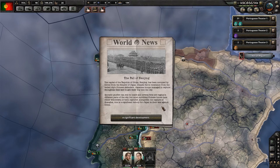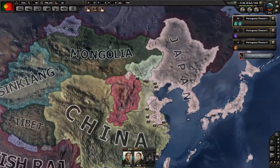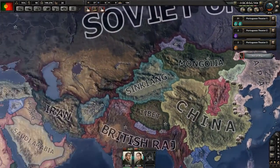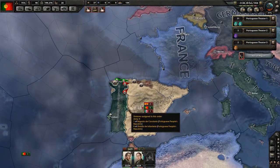The fall of Nanjing: the capital of the Republic of China has been occupied by the forces of the Empire of Japan. Despite fierce resistance from the walled city's Chinese defenders, Japanese troops managed to capture Zhongxian Gate and fought their way into the city. Most surviving Chinese forces have either withdrawn or been captured. Along with the capture of Shanghai, this is a significant victory for Japan. They're taking quite a bit of China. We're doing pretty well against Spain here.